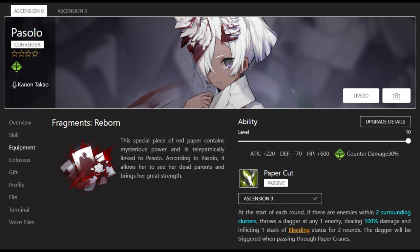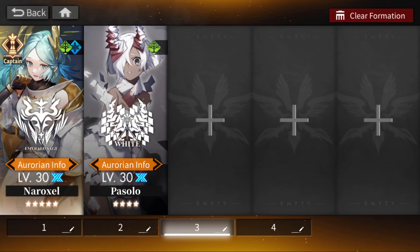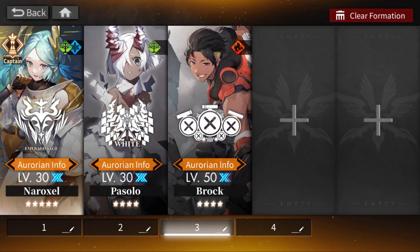Pasolo is probably my favorite budget converter. Similar to how Scare's defense-ignoring damage gives her extra value, Pasolo deals bleed damage — which is percent HP damage as long as you maintain the DoT — and can really help out a team. Additionally, with breakthroughs she gets to choose where to place an enhanced tile, which really helps a lot of Forest strategies since Forest relies heavily on enhanced tiles to be as effective as possible.